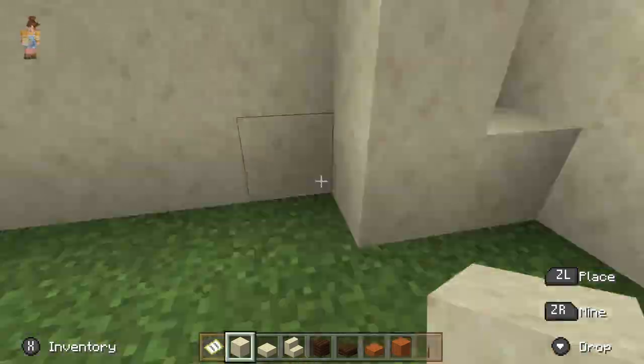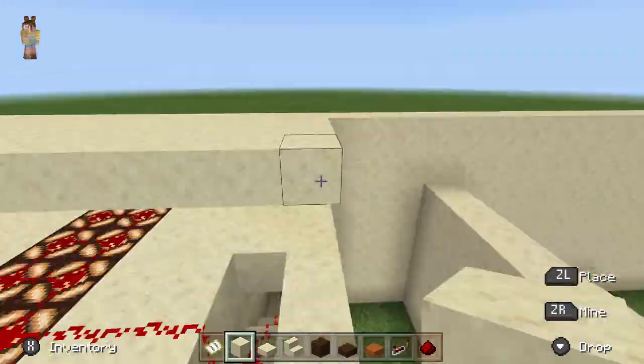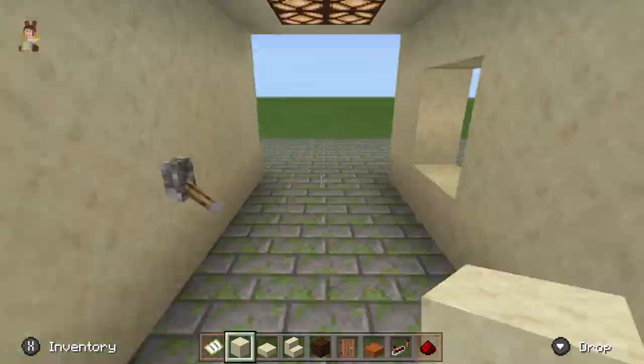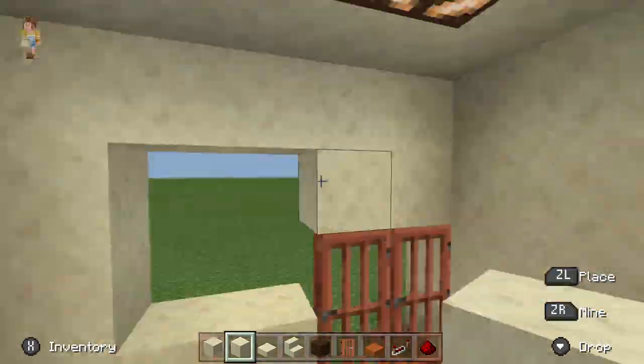Next I went in and started adding redstone where I wanted the individual stalls to be lit up. I set up the redstone lighting to make sure it worked first, then I went ahead and added in stable doors and windows.